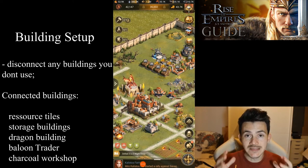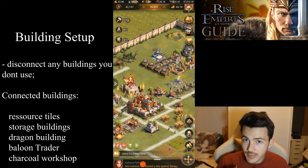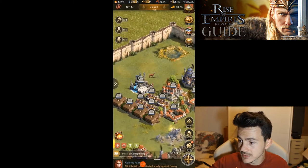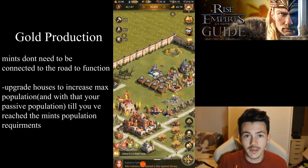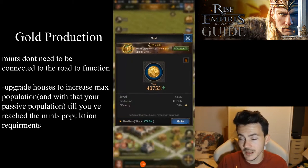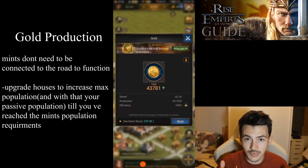Speaking of gold, you probably noticed that my mints are over here and they're not connected to a road. That's because mints do not require a road to function. If we click on our gold production, we're going to see I am at 100% gold production.